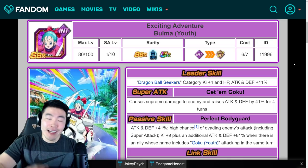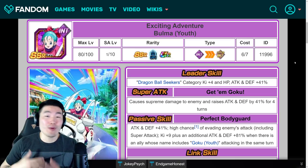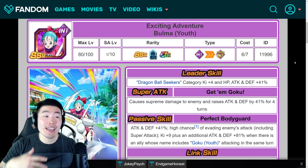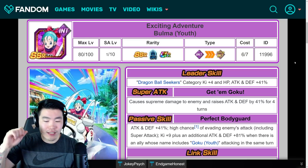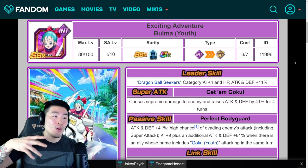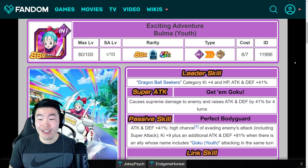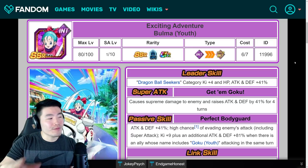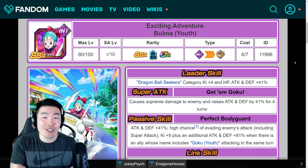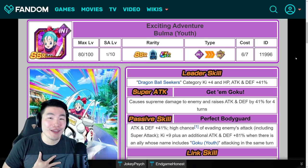Although I like her — I like Bulma as much as the next guy — I was hoping for something a little bit more unique. I don't know if you guys saw my prediction video for this year's April Fool's unit, but I put out some really good ideas: the Apron Vegeta that keeps breaking the eggs, Super Saiyan 3 Nappa, or Super Saiyan Hercules. I thought those ideas were pretty solid. But instead we just got a standard Youth Bulma. Even though she's very solid and I'm glad we have a good free-to-play unit, they could have been a little bit more creative with it.